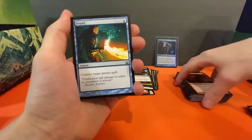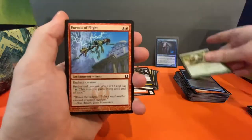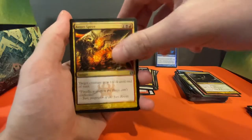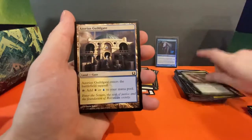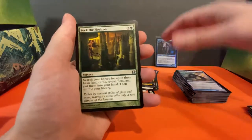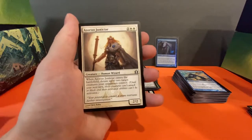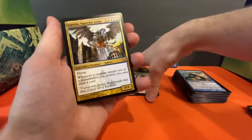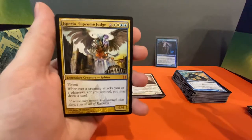Bellows Lizard, Dispel, Horn Caller's Chant, Pursuit of Flight, Trestle Troll — haven't seen that one — Auger Spree, cool art, Stab Wound, Towering Indrik, Azorius Guildgate, Tower Drake, Seek the Horizon uncommon, Selesnya Keyrune uncommon, Azorius Justiciar uncommon, and for our rare — actually we've got a mythic — Isperia, Supreme Judge!